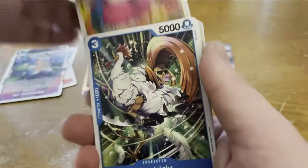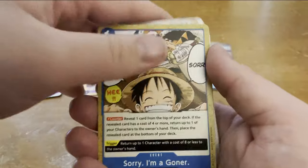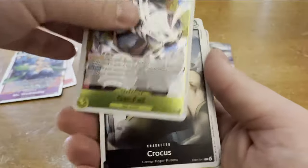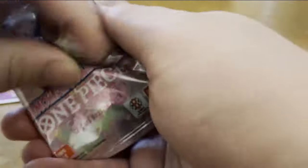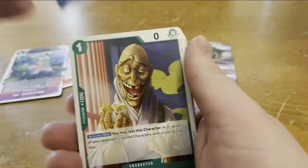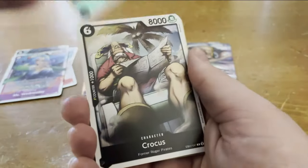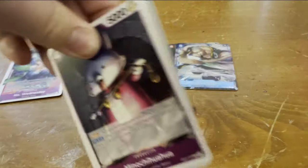If I remember to add it in editing, I will — if I don't, I'm sorry. Maybe if someone bugs me in the comments, I can try to remember and grab it. There's another Kid and Killer. Let me know in the comments what deck you're looking forward to playing with EB-01 coming out. I recently built Red-Purple Uta; I know that deck is not very good from all my deck testing.